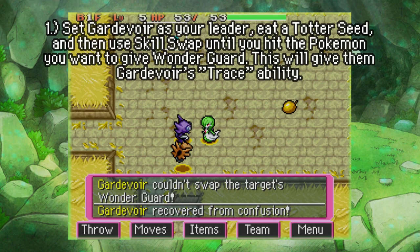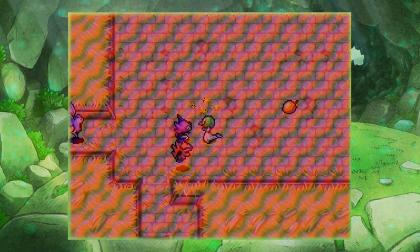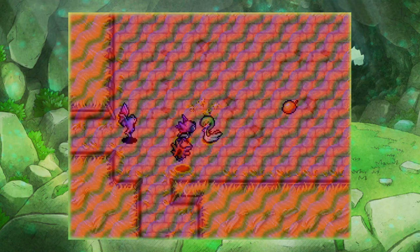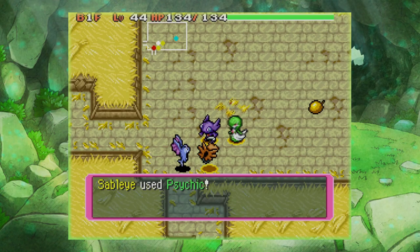You can see right there — "Gardevoir couldn't swap the target's Wonderguard" — the developers thought about this. So that's why we're going to bypass it. Since Gardevoir has Trace, we're giving Trace to this Sableye right now, assuming we can actually hit it — that's the big "if" here. There we go, we just gave Sableye Gardevoir's Trace ability.